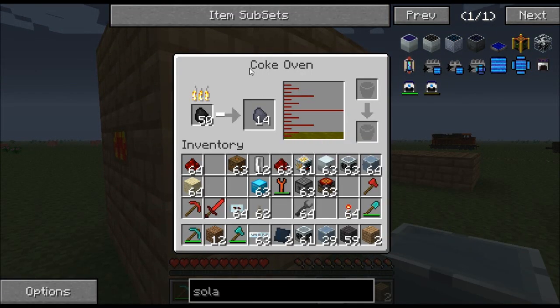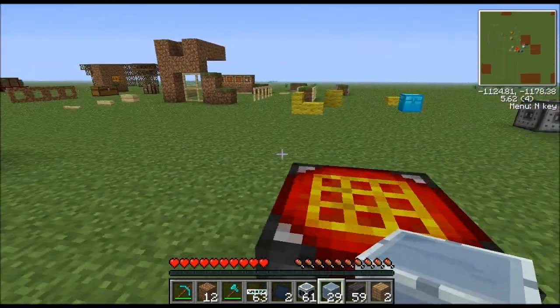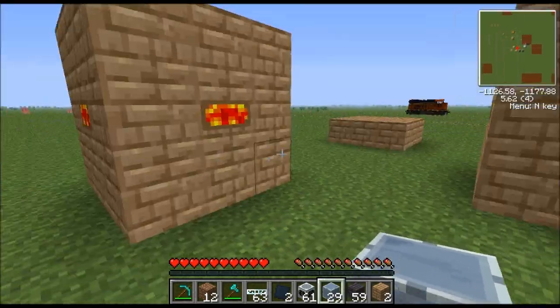You'll need a regular blast furnace — just one. It's optional but highly recommended to also make a coke oven. They're very easy to make. What they do is basically quadruple your output of coal — you put coal in one side and you get coal coke. Coal coke has four times the EU value of coal, so it burns four times longer. So it's highly recommended to use it.